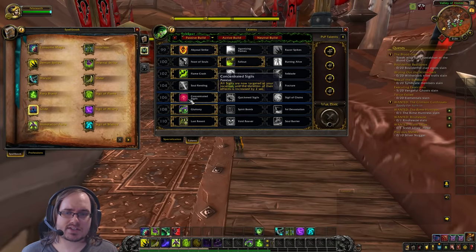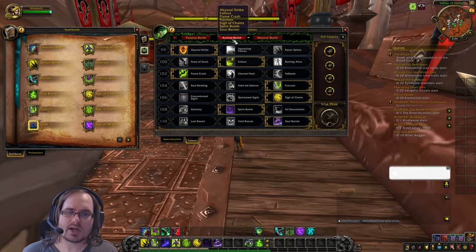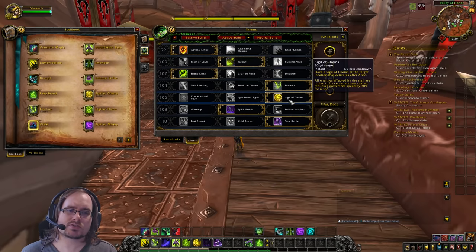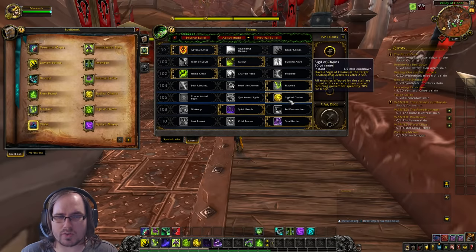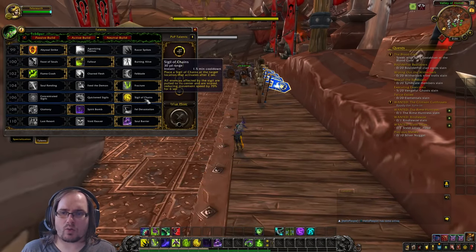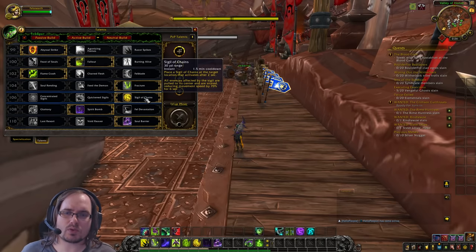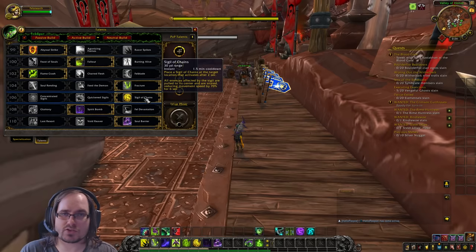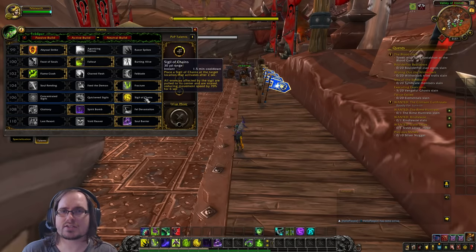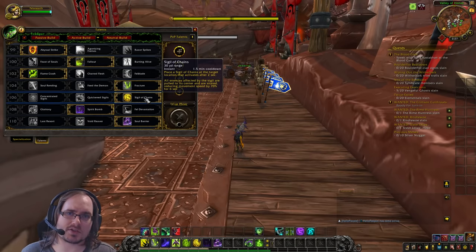On our 106 tier we went from Concentrated Sigils to Sigil of Chains. If you don't like Sigil of Chains, you can keep Concentrated Sigils and that's perfectly fine. Sigil of Chains gives us a new sigil we can place down as an area of effect. All enemies affected by it get pulled to the center and snared after two seconds, reducing their movement speed by 70% for six seconds. This helps group enemies together, making it easier to hit them with AoE and keep your debuffs on them.